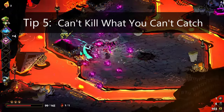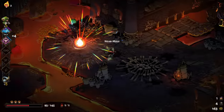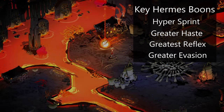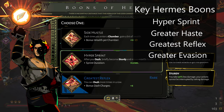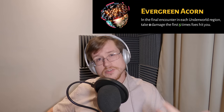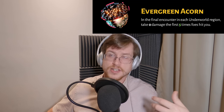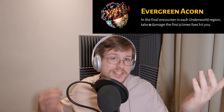This is why Thick Skin is part of the boss killing build — without it you need to take a ton of Centaur Hearts or a few lucky Soul boons from Chaos. Tip number five: can't kill what you can't catch. Maneuverability is everything when it comes to fighting bosses. Take every single Hermes boon you see offered. Hyper Sprint, Greater Haste, Greatest Reflex, and Greater Evasion are the best boons for helping you kill bosses — pick up at least one or two of these before grabbing anything else. Bonus tip: take the Evergreen Acorn once you reach Styx before you fight the final boss, because he does a lot of damage.